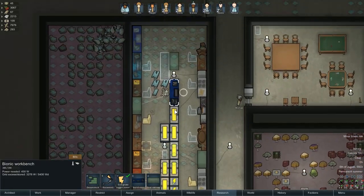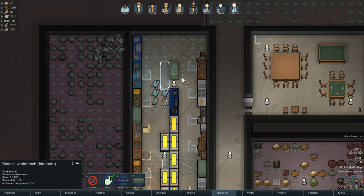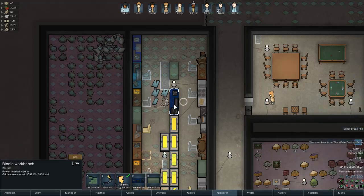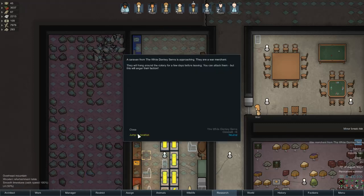And I think I've worked out why this bionic workbench won't work. I think this is sort of the original one that the game adds, and the mod hijacks the recipe and alters it. But for some reason it's still in the game like this, which is why it doesn't work. Because all the recipes have been hijacked, but the actual bench itself is still sitting there. So I can just deconstruct it, because no one will ever go and work on it from what I can tell.